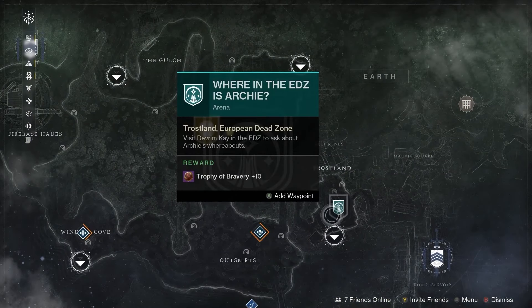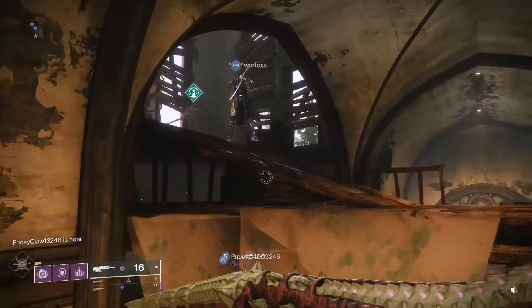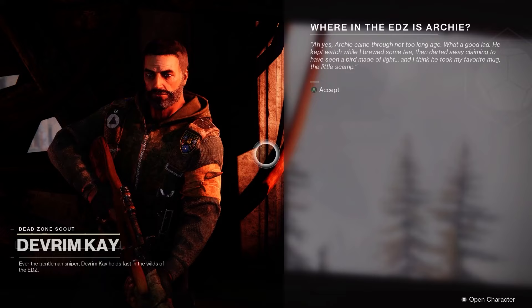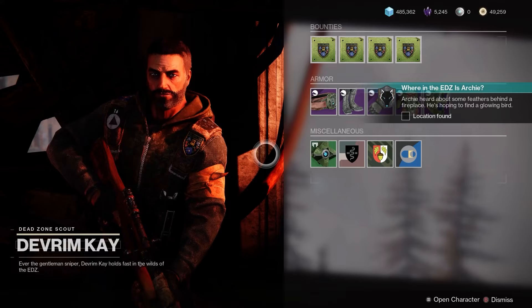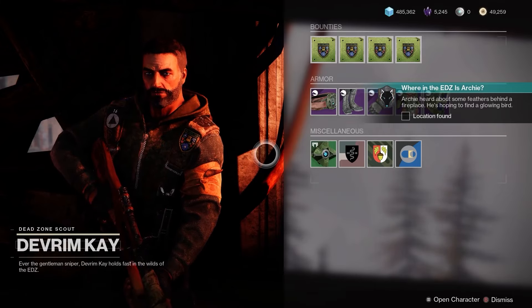Your first stop is a visit to the local EDZ vendor, Devrim Kay. The sniper is holed up in a dilapidated church in the Trostlands area, very close to where you spawn in. Devrim says that Archie ran away, claiming to have seen a bird made of light. According to the now updated side quest, Archie heard about some feathers behind a fireplace and is hoping to find the glowing bird.